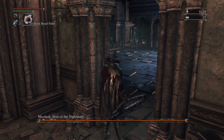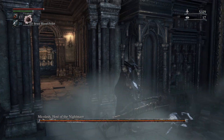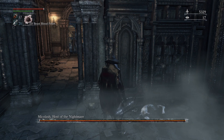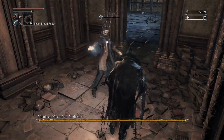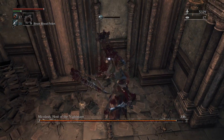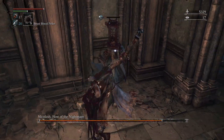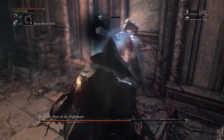Walk up to the edge of the room until Mikolash starts to walk towards you, then back out of the hallway and get ready for him to get into the hallway. Once he's there, buff up if you'd like, then start attacking him until you're running low on stamina. Strafe his tentacle attack by backing up and going left or right, and repeat until the phase transition. Even if you mess up, it's pretty easy to correct and continue attacking him.